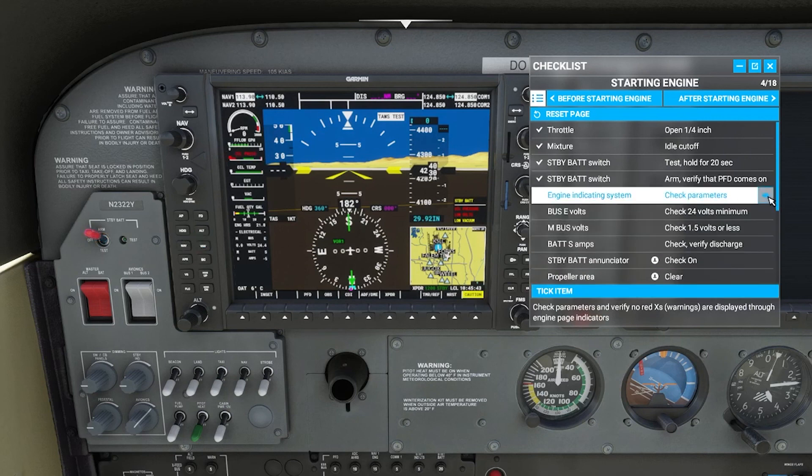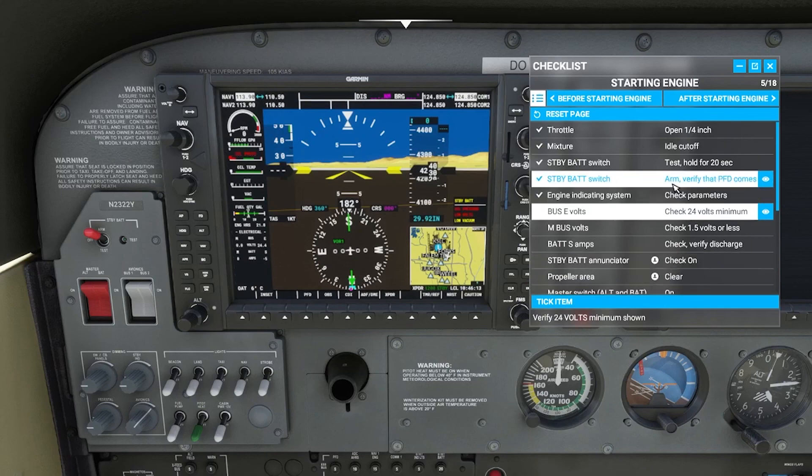Sometimes you'll click and there will be nothing here — you might want to read what it says. For example: check parameters and verify no red Xs are displayed through the engine page indications, so there are no red Xs. This is something that you do need to have a little bit more awareness of your cockpit. It might be good to go through the other checklists first and see how the copilot does it, and once you get familiar with the cockpit, then you can go ahead and move on to doing it yourself.